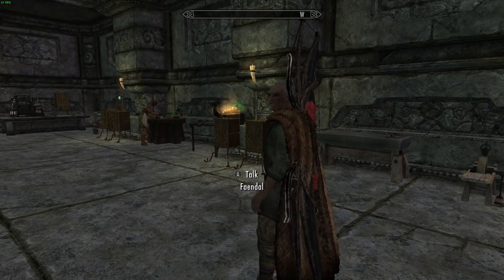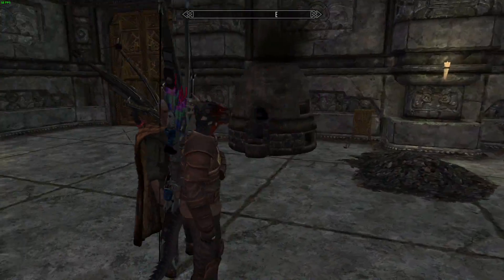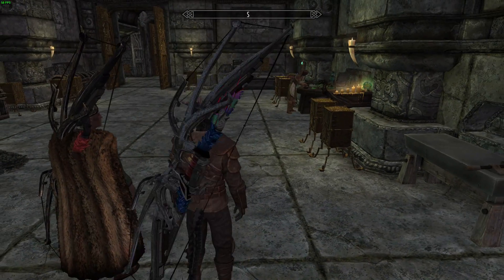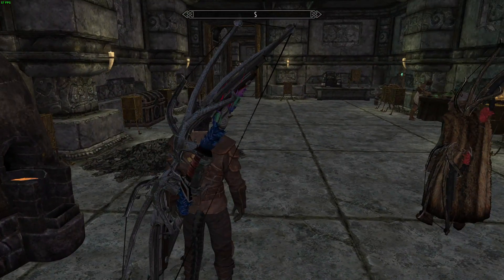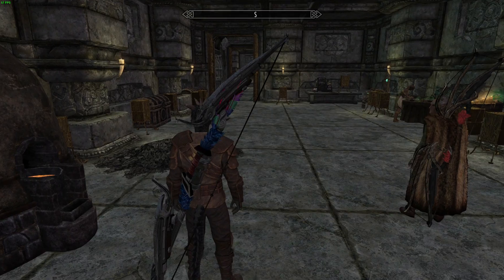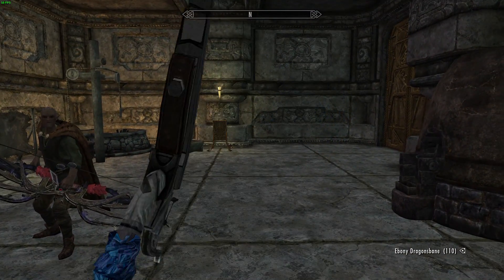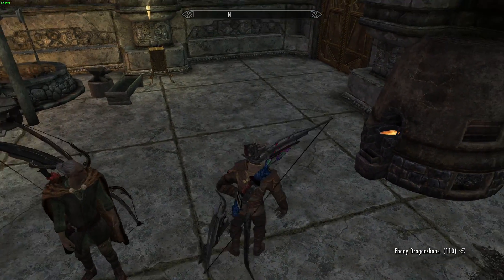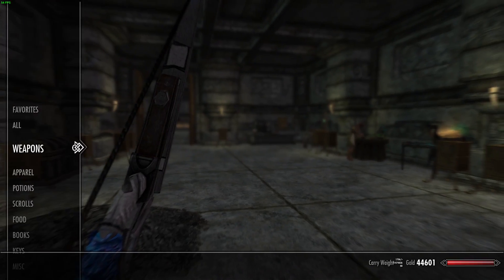This mod adds either 6 or 12 different bows because you can customize your bow. As you can see, Fandles' is black and red while mine is white and blue. There are multiple upgrade stages. At first you start out with the base version — although it's red — and as you can see there's no scope. It draws at normal speed and doesn't have that complicated compound bow feel to it.